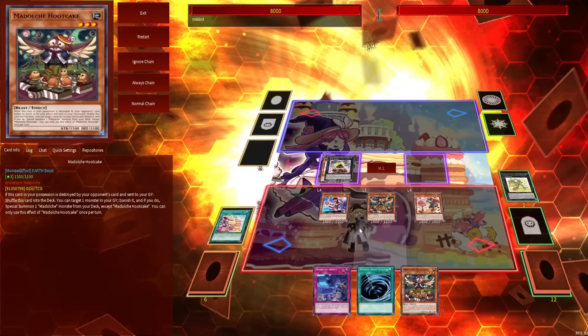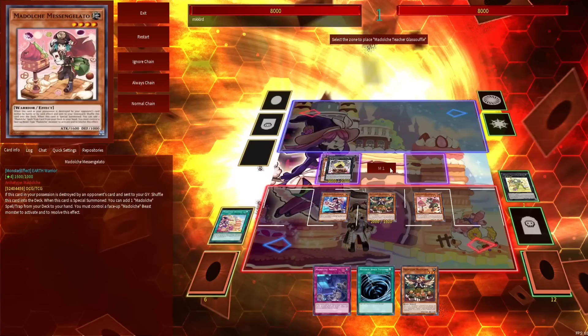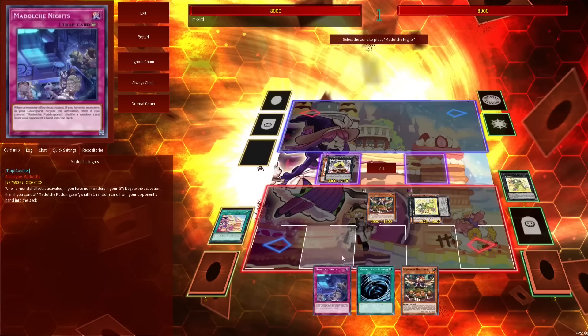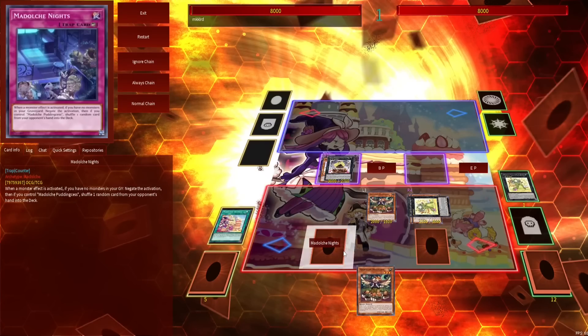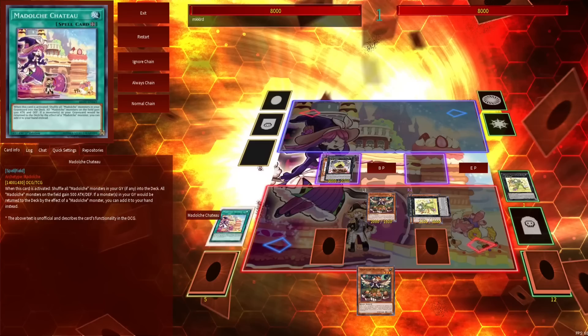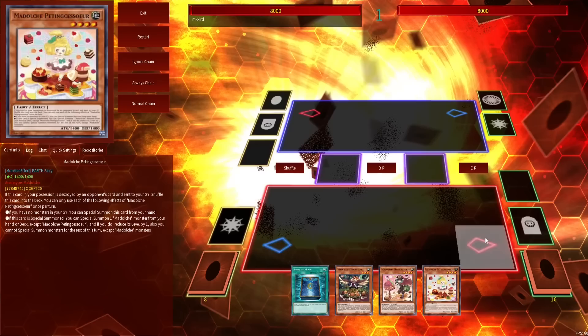Miss Angelato is going to search the Chateau. We activate the Chateau to give our monsters a little boost. Then we make a second Glass Souffle with Mageline and Miss Angelato, which at quick effect speed can make one of our monsters unaffected by monster effects. We set the Knight and the Mystical Space Typhoon. If I had not opened Knight, it probably would have been my search target instead of Chateau, but I did open Knight, which is cool. Important note: the Pudding Cesse has to shuffle back into the deck to activate its second effect, so if you already have Chateau, don't use the Chateau effect to return it to hand, or you won't be able to special Hoodcake from deck.